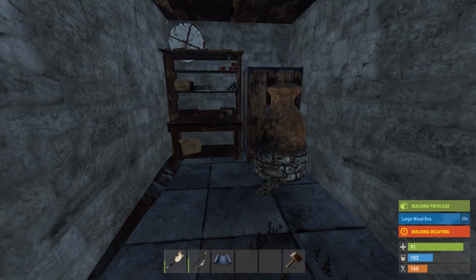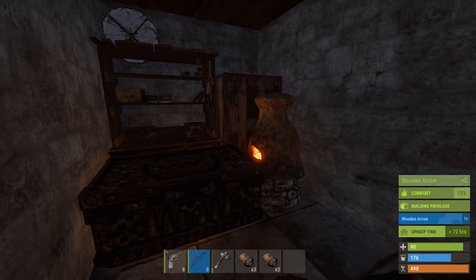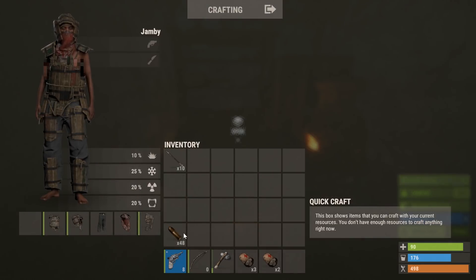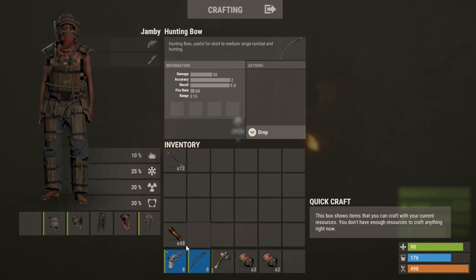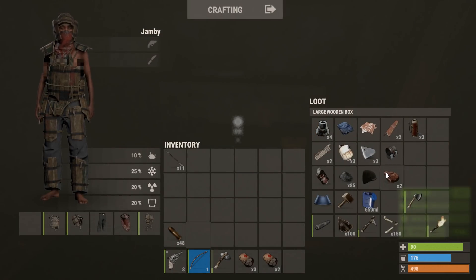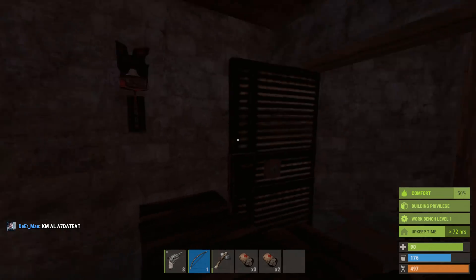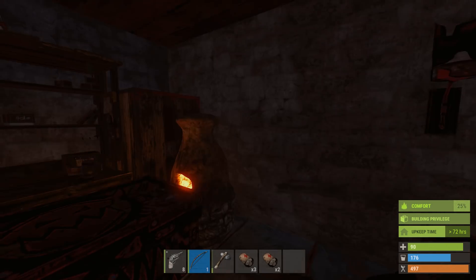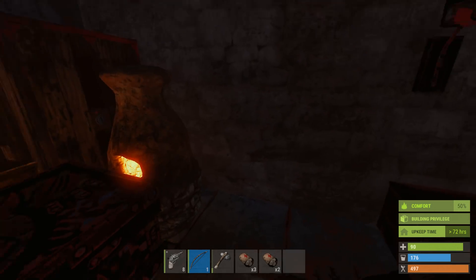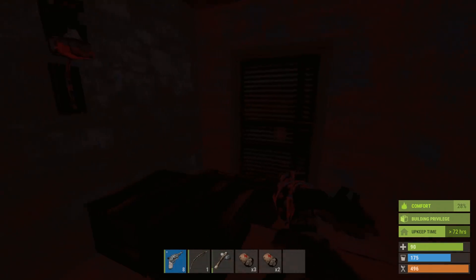Now we're just waiting on the large wooden box. Things have worked out amazingly — this is probably one of the quickest, best starts I've had to a solo wipe in a long time. It's been like half an hour and we've got a revolver, bullets, a full set of armor, a bow for picking off people without wasting bullets, decent components stacking up, and the TC is looking super juicy. The only thing lacking is PvP, but that's because we went straight into a base and then farmed. Can't complain.